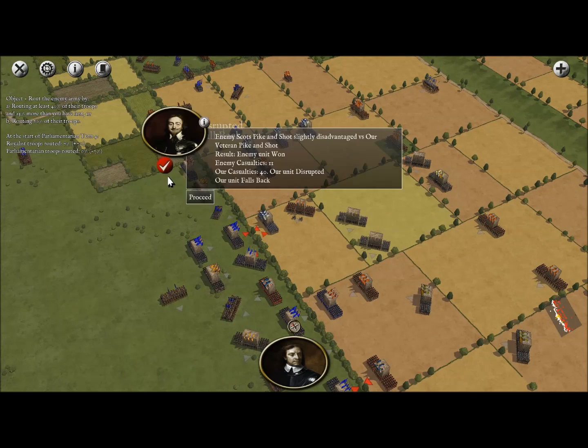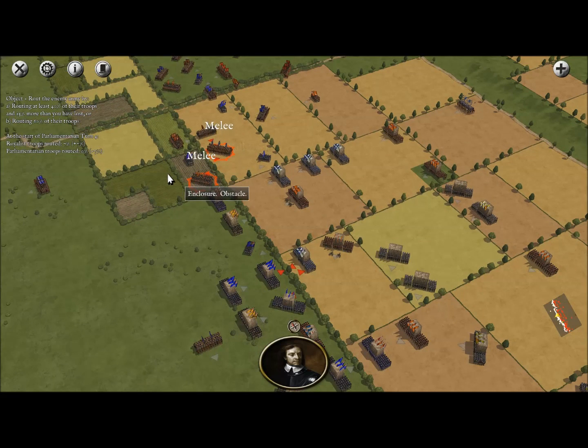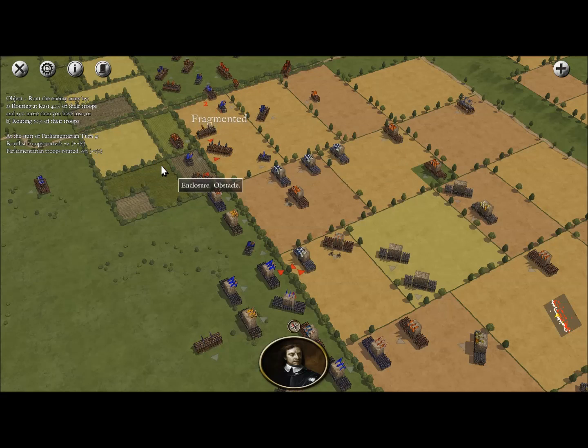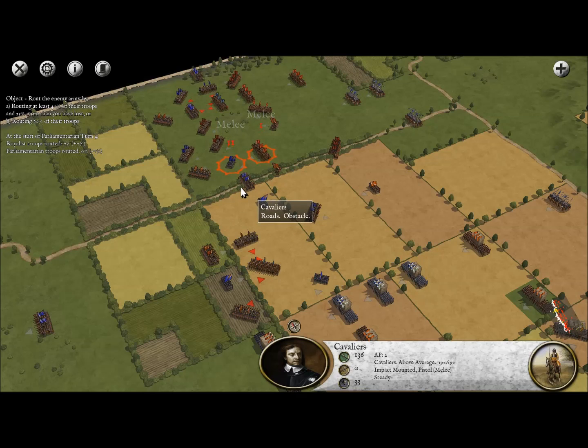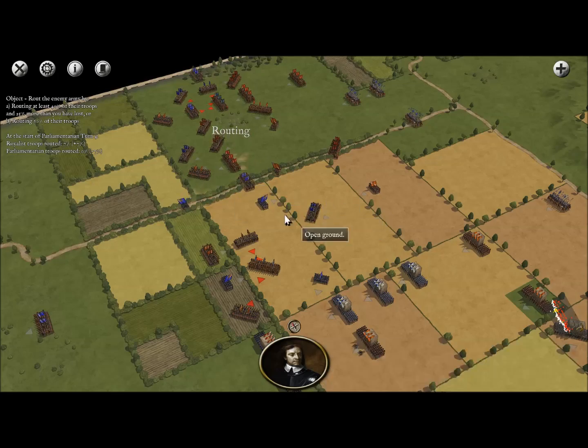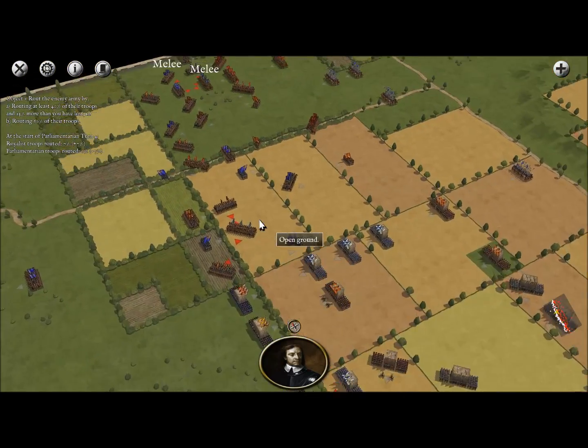We really need to be careful. As you can see, we've got another unit falling back — it's not looking good for the Royalists right now, but we're going to do our best. We did manage to fragment an enemy unit, which is good, though unfortunately one of our musketeer units broke, which I was worried about anyway.